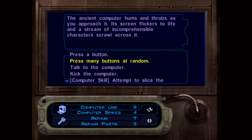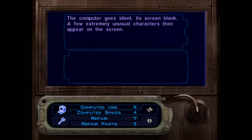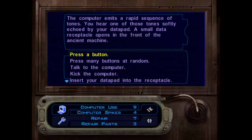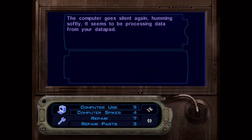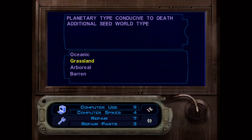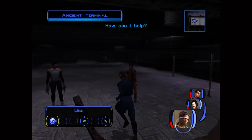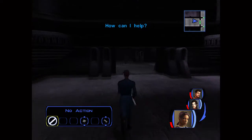It's humming and hawing at me. Press the button. Talk to the computer. Insert my data pad. Talk to the computer.